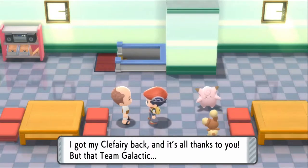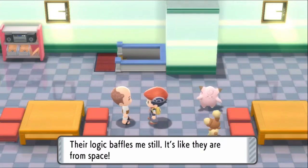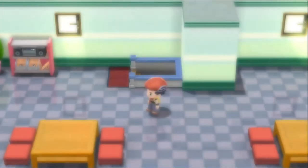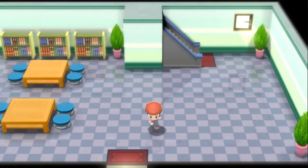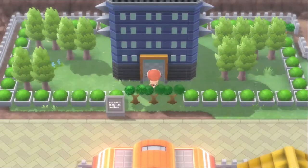Jupiter reveals: their boss is researching the myths of ancient Pokemon — with mythical Pokemon power he will become the ruler of Sinnoh. Keep out of Team Galactic affairs — this is your last warning. The rescued trainer gets their Clefairy back. The trainer mentions Team Galactic thinks Clefairy came from space. The building interior is incredibly shiny.